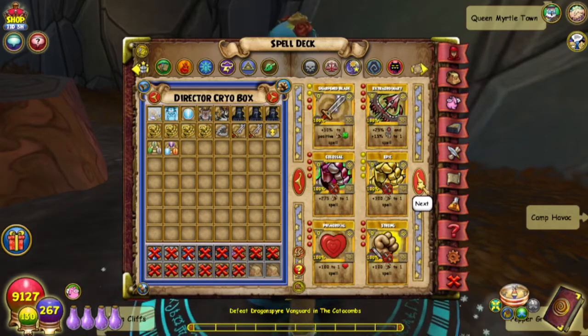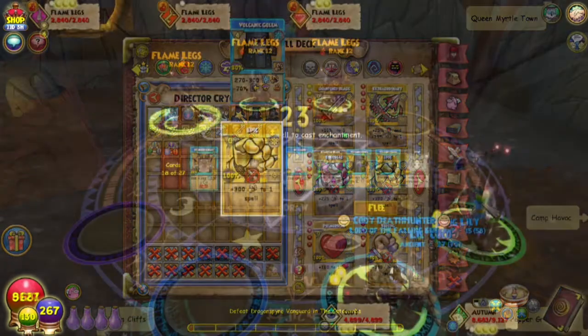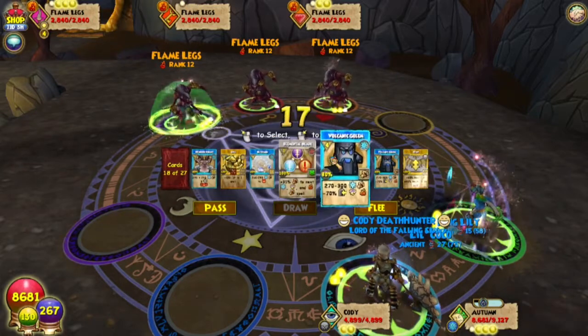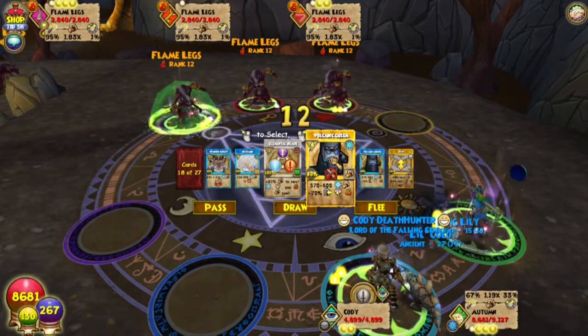So let's test it out. My ice wizard doesn't have Aegis and Indemnity, but you can use Indemnity on these because they have shields, if you needed to protect them for some reason. Now boosting the Volcanic Golem with the highest sun enchant spell — plus 300 damage — takes it to 570 to 600 damage, and you get the shields afterwards.